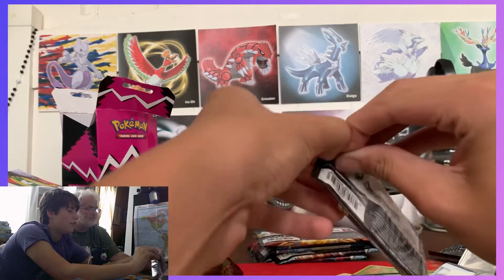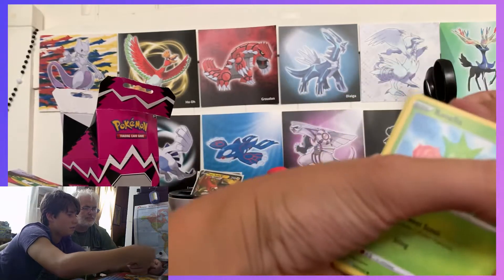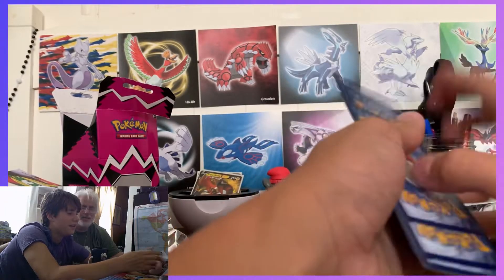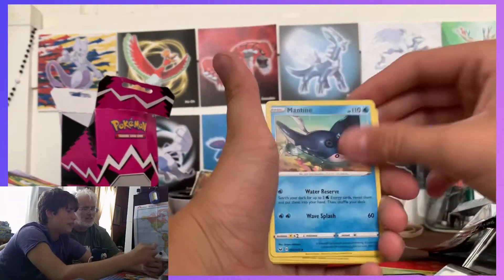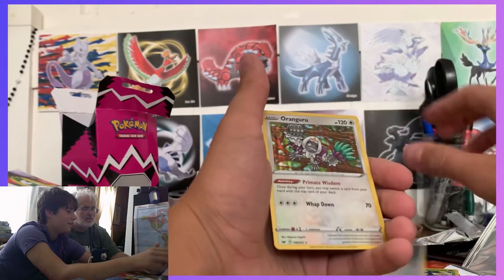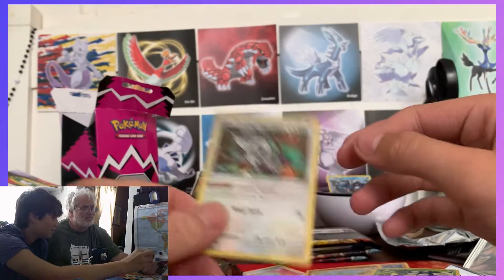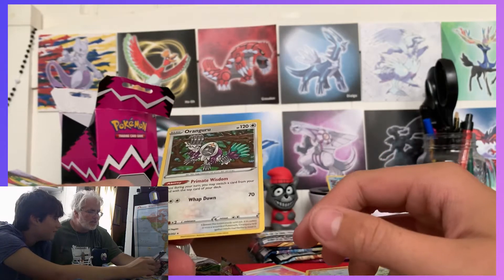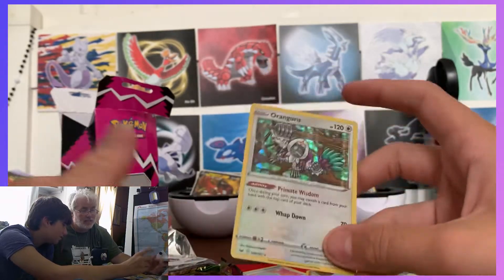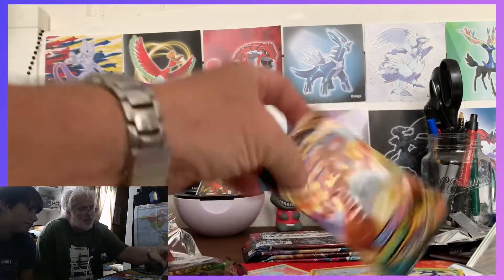Here we go with a Sword and Shield base set pack — I haven't opened one in a while. Opening it up — oh my god, there's a good one! You didn't see anything. I'm a feeler now. How much do you want to bet? A thousand dollars? Oranguru — one point! I like him, that's probably one of the coolest cards I've ever seen.